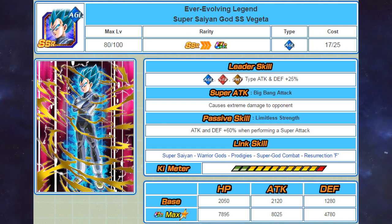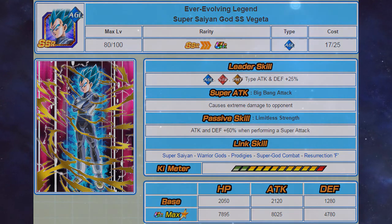Despite not having a supreme damage modifier, he hits much harder than the physical type because of the attack and 60% defensive boost from his passive skill. When you add this to the 140% that the Super Vegeta leader skill gives you, he is easily going to hit for over 100k and can also tank. Another great use is that he powers up the agility Super Saiyan Blue Goku even more, making this one of the best combos in the agility type. The only things he is missing are a supreme damage modifier and Prepare for Battle.